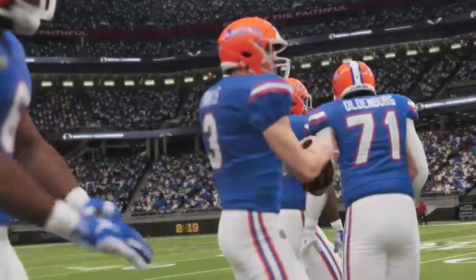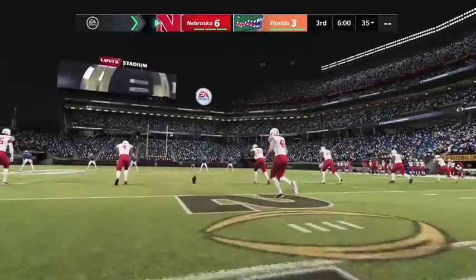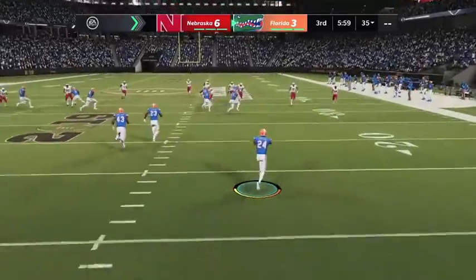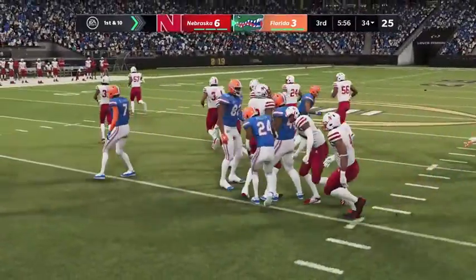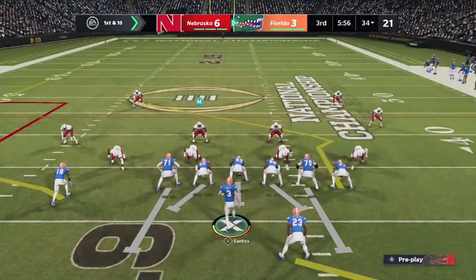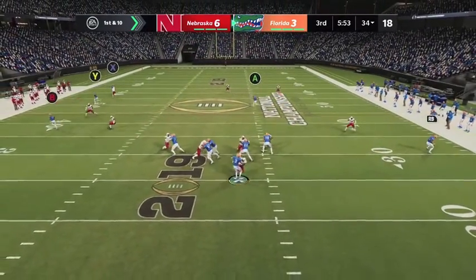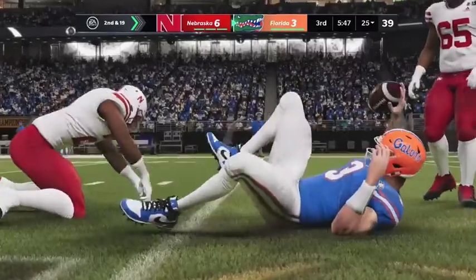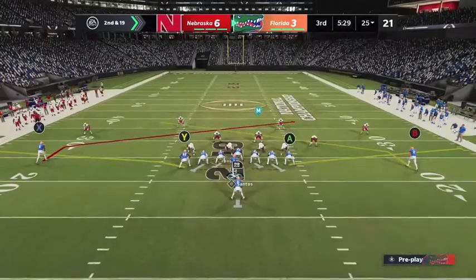You wonder if the pressure may be getting to this young Gator quarterback — they trail at the break. Just one half remains as we begin the second half of this national championship game. A crease here as he's past the 30 — a pretty solid return, marked down at the 34. The Gator offense about ready to get this next drive started. With the way this offense has played thus far, they've got to feel pretty grateful to be in the ballgame. In trouble — he's taken down. Just a wave of pressure there.